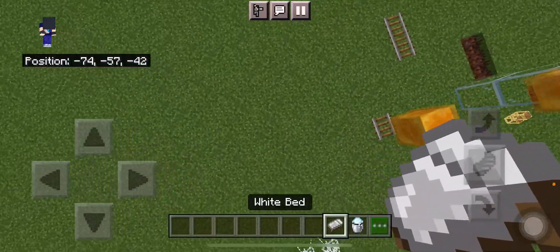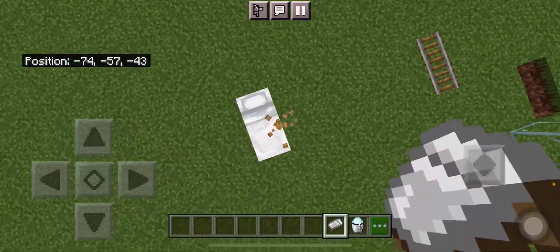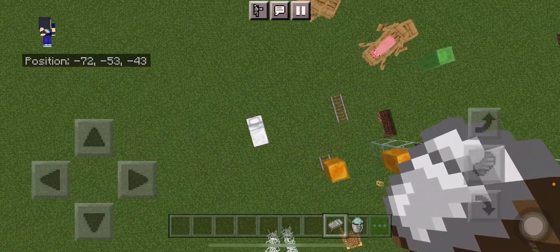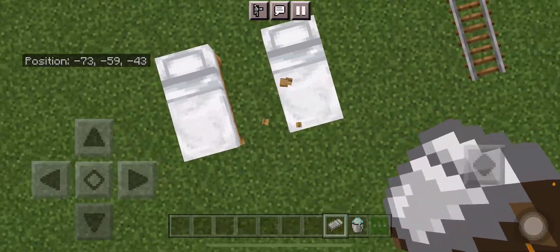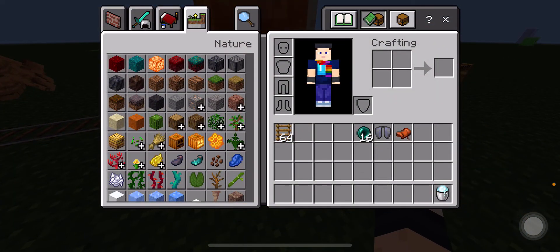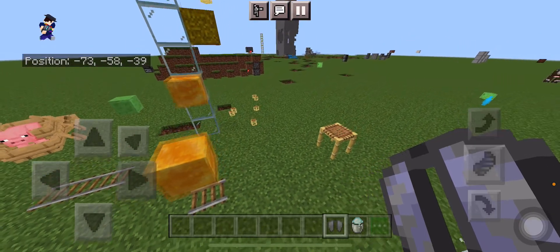Bed MLG is essentially the same as hay bale MLG. Make sure you place it not exactly when you hit the ground but midway down — just keep spamming it.